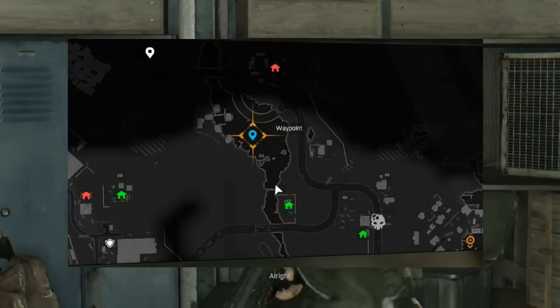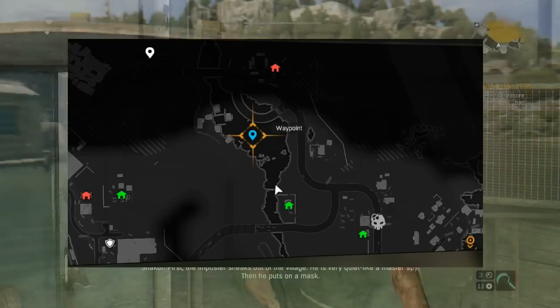First you're going to want to come to this spot on your mini map — it's just north of a safe house, right next to a bridge over a lake.